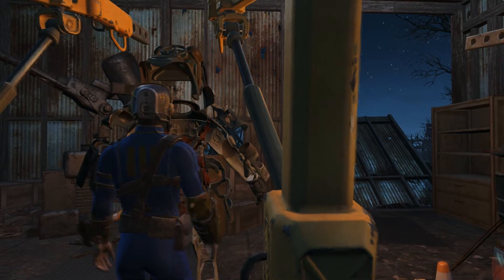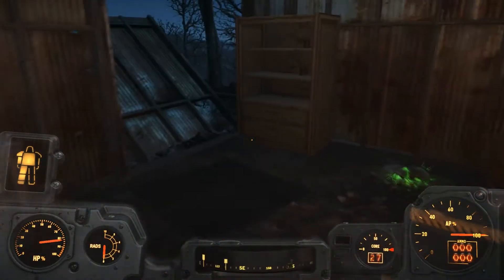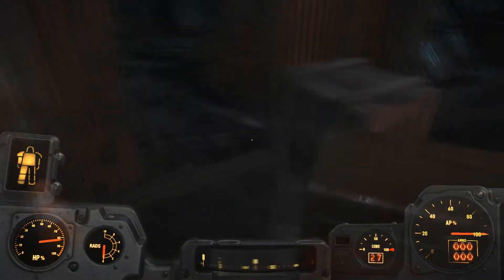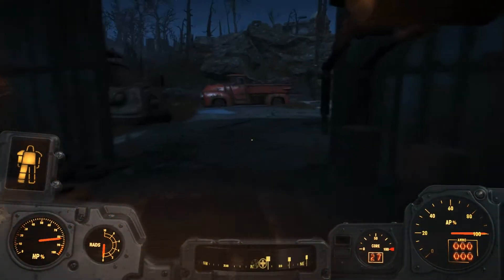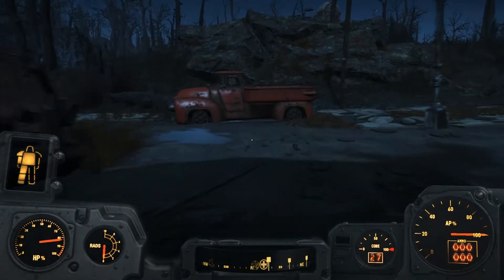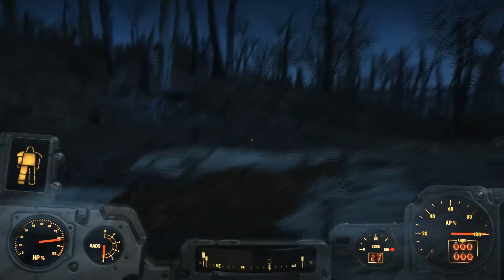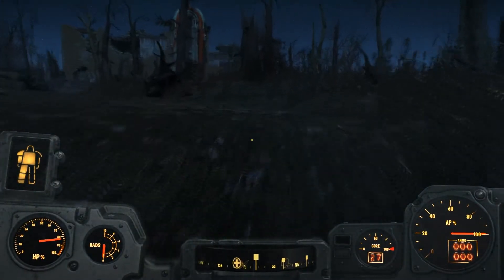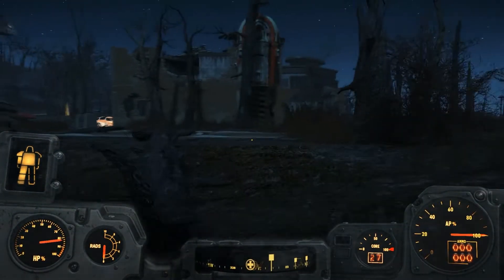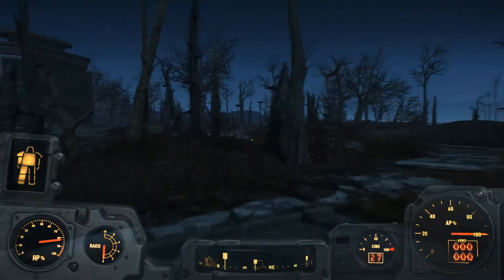Then I go here to enter the suit and just plug in the power. Initially I think, okay, let's go face Kellogg in the power armor. Let's go face Kellogg in the power armor — and dog meat.